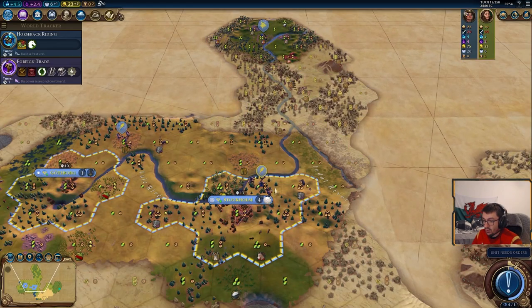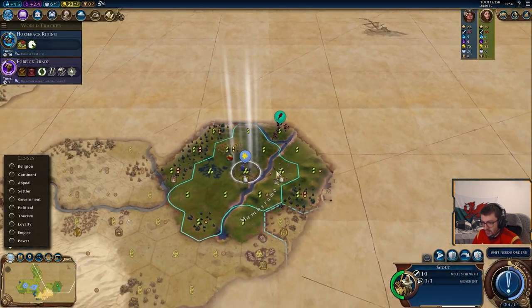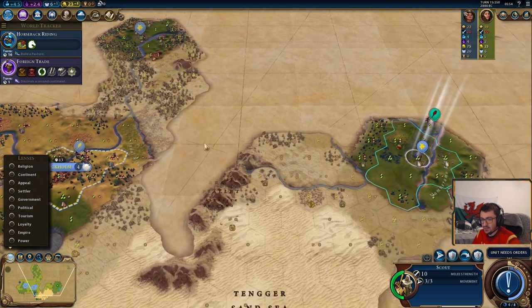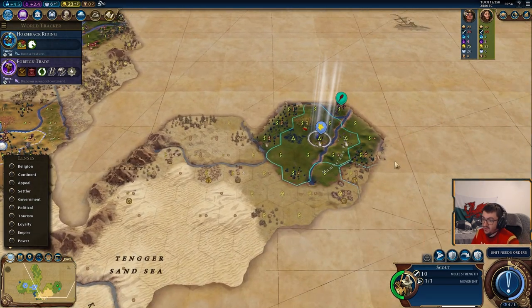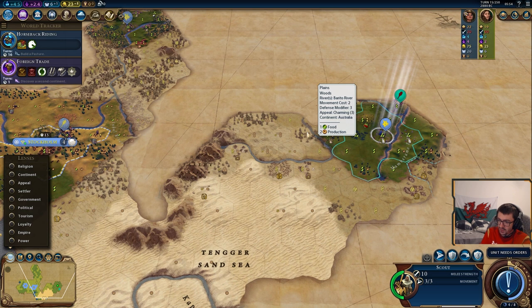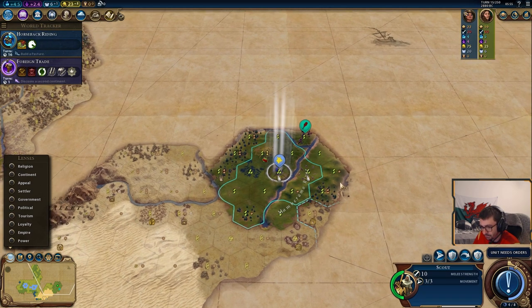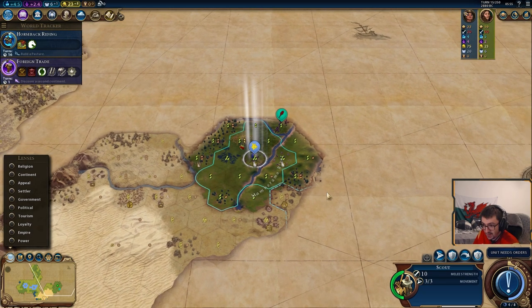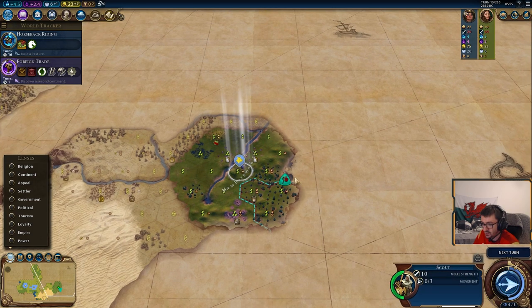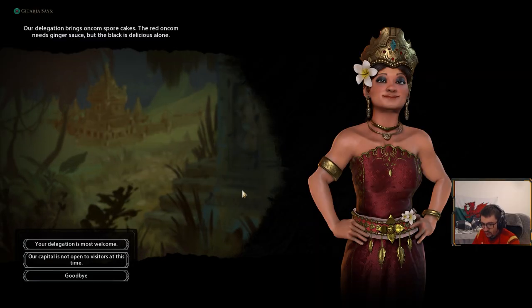We've got this warrior we've bought, so we'll start heading towards where we want to settle with that guy. We'll carry on scouting. If you're thinking of setting up a potential alliance with your neighbour — and I know it's early doors — establishing potential allies early on is great because you start sending trade routes to them, start setting up chains of cities, which we'll discuss later on. Bear in mind, if you want to send a trade route to them, you do need vision of their city centre.